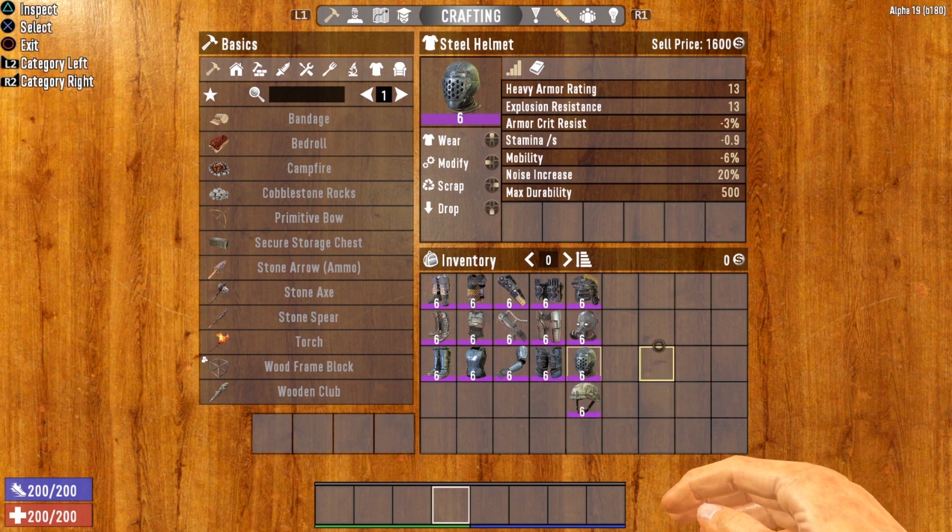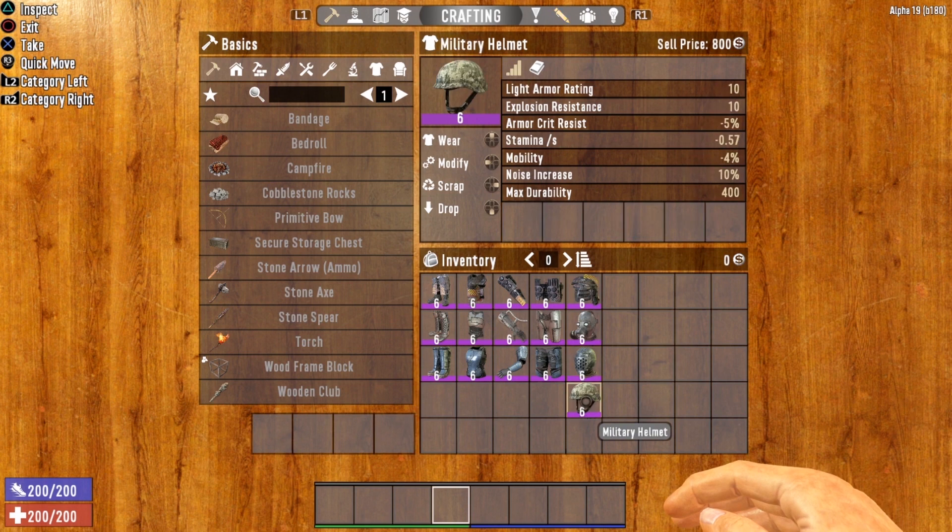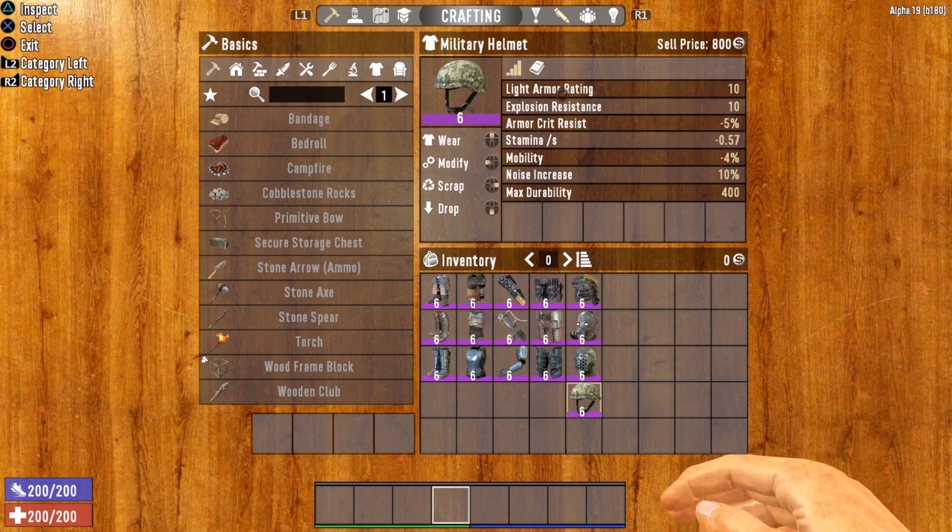Every piece of armor in the game has a list of stats. The top level will not only tell you the armor rating, it'll also tell you whether or not it is heavy or light. For instance, the steel helmet says heavy armor rating of 13, but if we take a look at this military helmet, you'll notice it changed to light armor rating of 10. So the top line will tell you the armor rating and distinguish whether it is heavy or light armor.